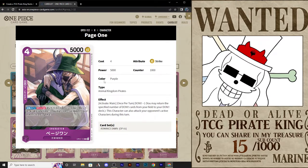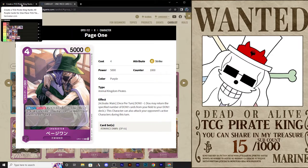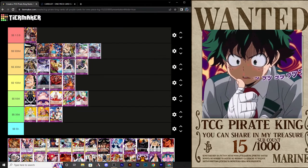On to Page 1. This card relies on another card to be effective in a special two-card combo, but as a must-include in purple lately it's been really nice. On its own: Dawn minus 1, you may return the specified number of Dawn cards from your field to your Dawn deck, and this character can also attack your opponent's active characters during this turn. That's just power — honestly, I could see myself putting at least two of this card in any purple deck. I'm going to put it up here with Black Maria. You should play four, three, two, or at least one copy of this card — definitely.